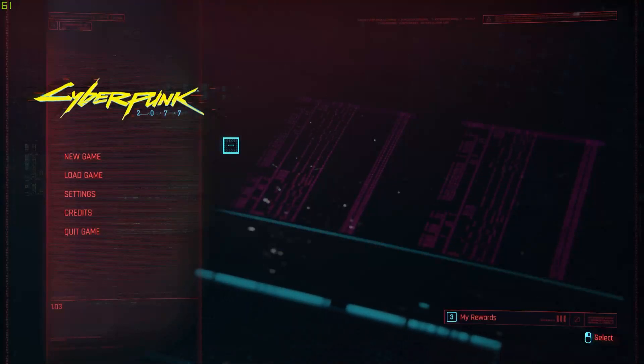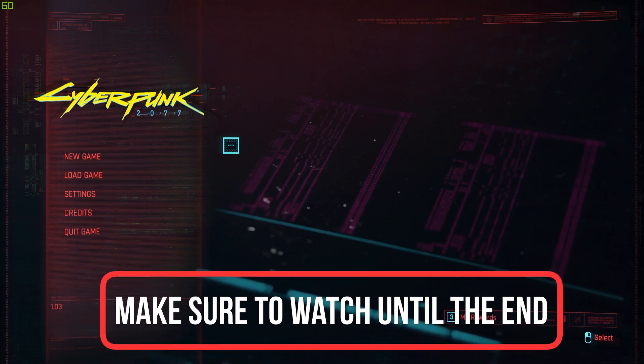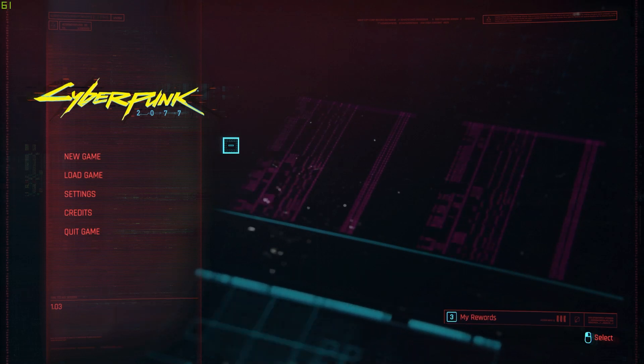Hello guys, this is HowToSocials and today I'm going to show you how you can turn off or just change the aim assist on Cyberpunk 2077. It's really easy and it shouldn't take a lot of time, so let's get right into it.